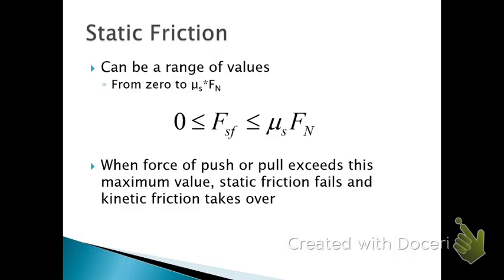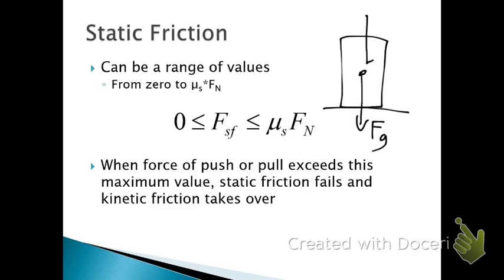That range of values for static friction is anything from zero. Think back to the dresser — if you don't push the dresser at all, the force of friction is zero. If you push with one newton of force, barely anything, friction will push back with one newton and the dresser won't budge. If you push with two newtons, static friction pushes back with two newtons, until you finally find that magical value where static friction can no longer push back and the dresser begins to slide. Try it with any object — I've got my mug on my table. I have to apply a certain amount of force before it starts sliding. So that's static friction.